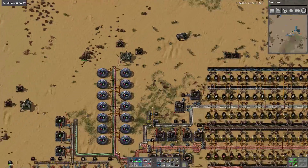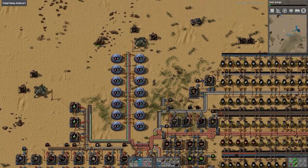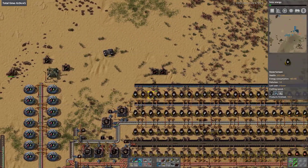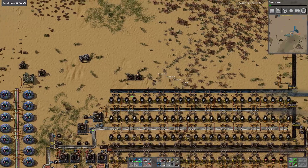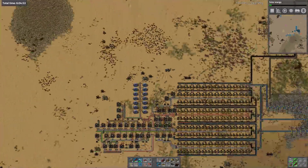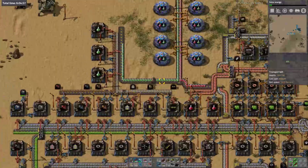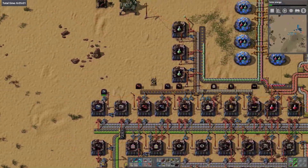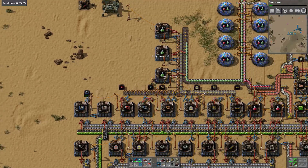I think the attacks have gone down since we did that bite clearing. I've got just tons of coal that I don't need. I'm going to pick up some ammo, red belts, and undergrounds - 100 undergrounds. Inserters - I've got plenty of red inserters, I think. All belts.